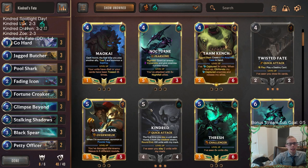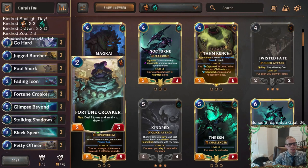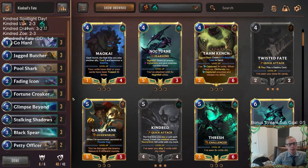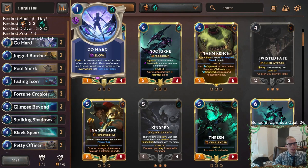Kindred-Renekton is another deck I have as a donation deck — I wish I would have played that today instead of like the Lux deck. I should have done more aggressive Kindred decks because the aggro decks are just doing pretty well these days. Go Hard itself was good — we really struggled finding Go Hard. There's supposed to be a lot of card draw and you're supposed to be able to play Go Hards.